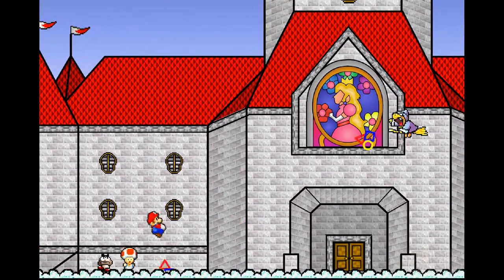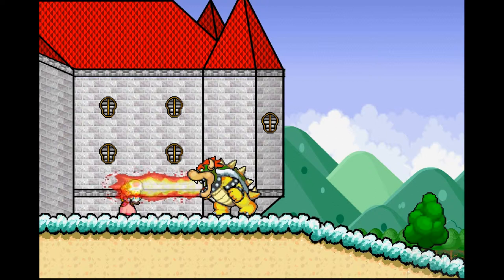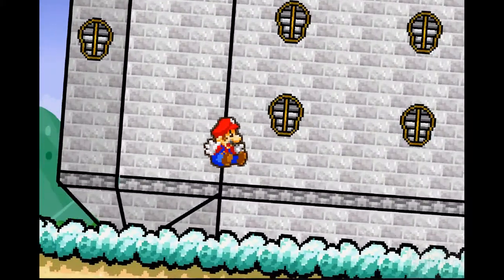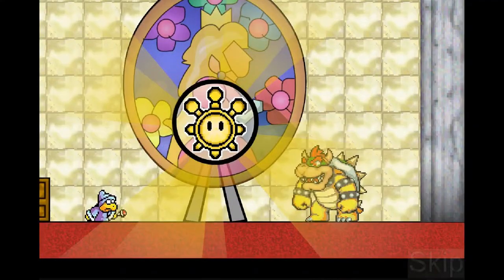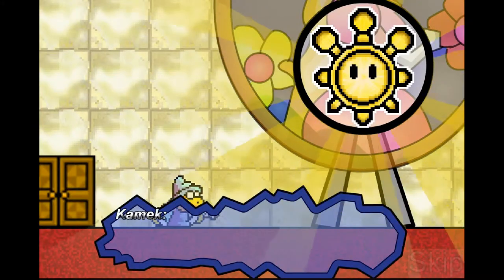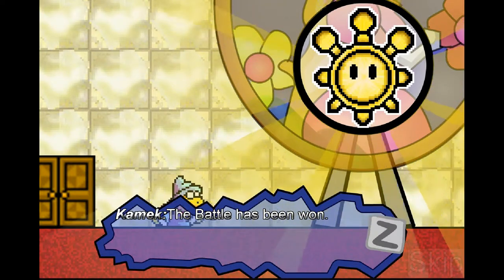Mario does some acrobatics but gets hit and knocked out. Bowser declares the castle his and presents the Shine Sprite Orb — with it, he has control of the castle. Kamek relays the status report: the Toads have retreated, Peach has been captured, and Mario is lying unconscious and shouldn't wake up for a few hours. Why does Bowser need this relayed back to him? He was there!